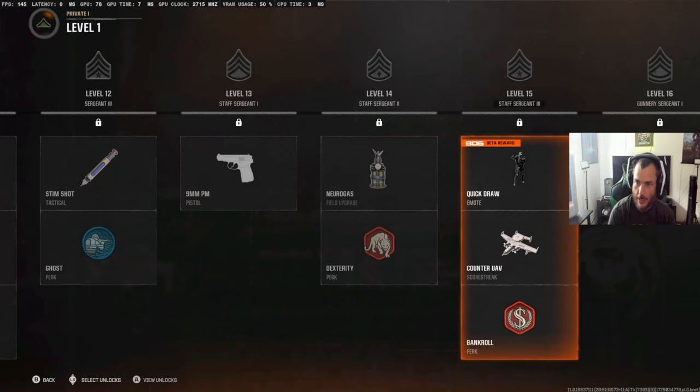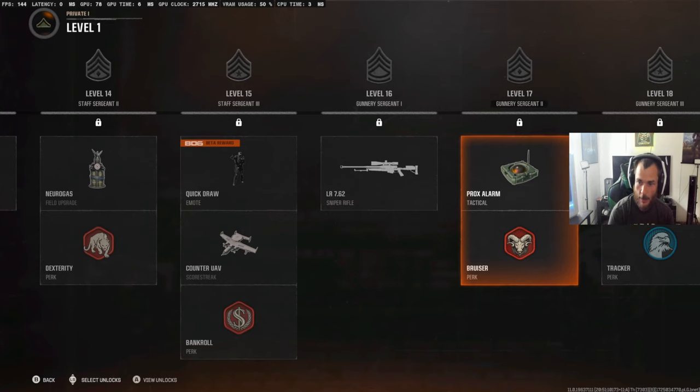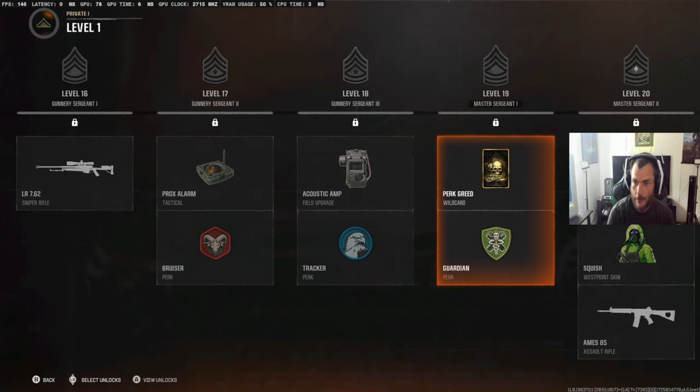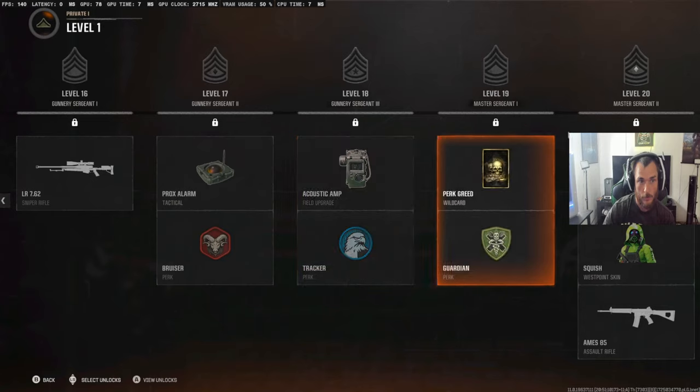Level fifteen, we get our first emote, a Counter UAV, and a Bankroll perk. Level sixteen is a sniper. Level seventeen is a Prox Alarm and a Bruiser perk. Level eighteen is an Acoustic Amp and the Tracker perk — might amplify footsteps or something. Level nineteen, a perk 3 wild card and a Guardian perk. And at level twenty, we get the Squish and Squash skins and the AMES 85 Assault Rifle.